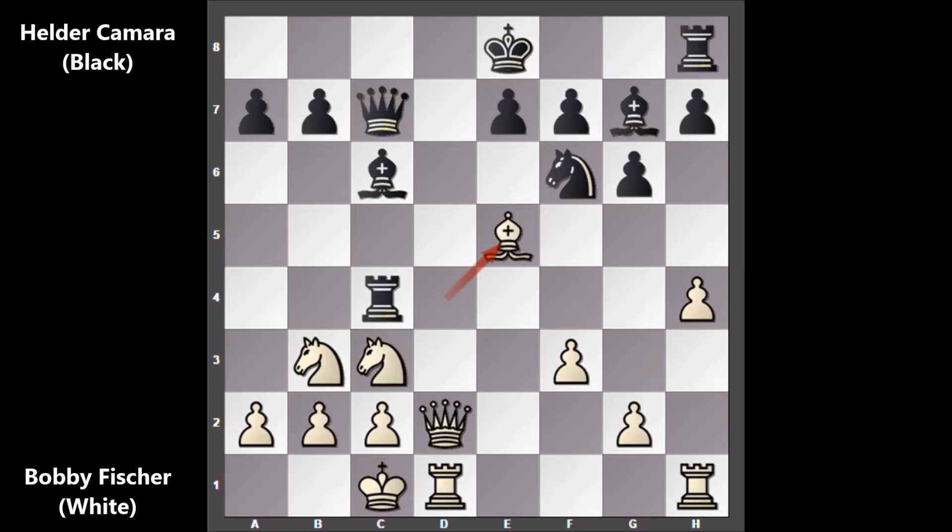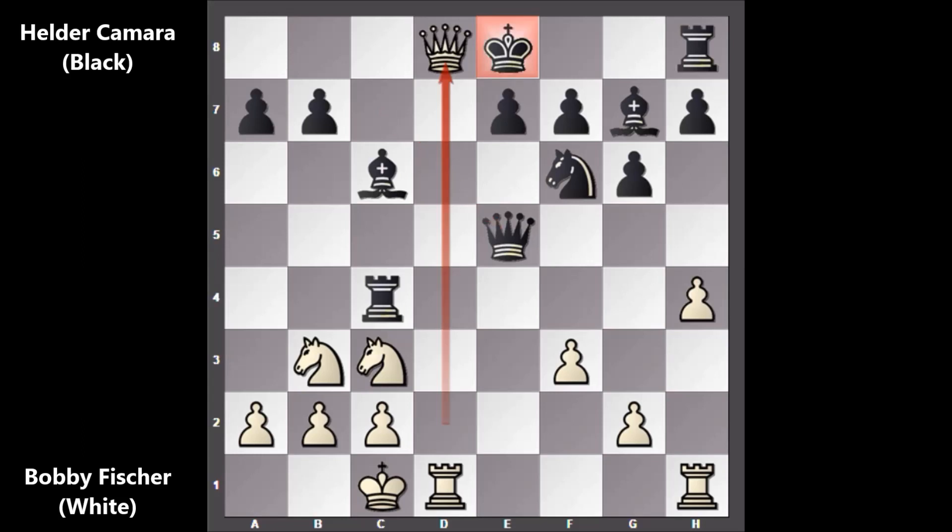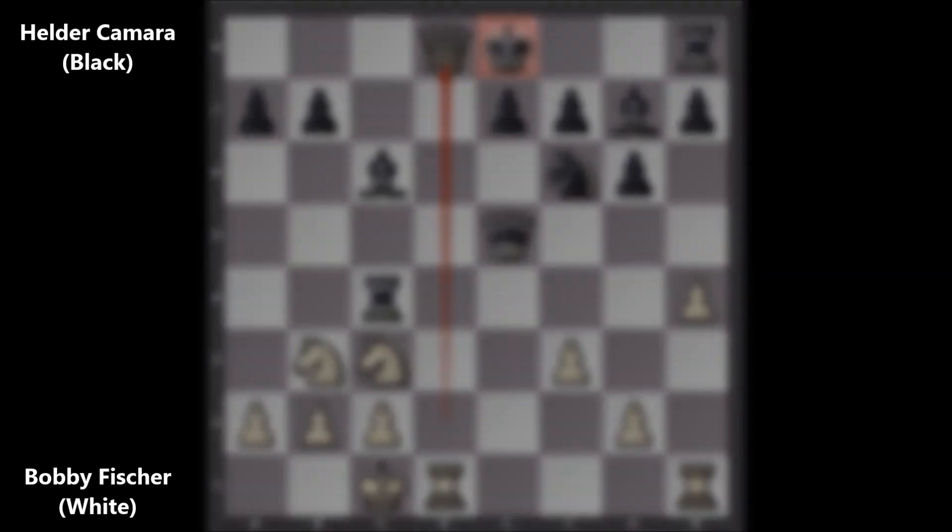In this position Kamara captured the pawn and then Bishop takes on E5 by Bobby Fischer, offering the Bishop. But we have Queen to C8 — of course not capturing the Bishop, because after Bishop takes on E5, if capturing the Bishop B3, then Queen to D8 checkmate. Black is getting checkmated and there is no defense.